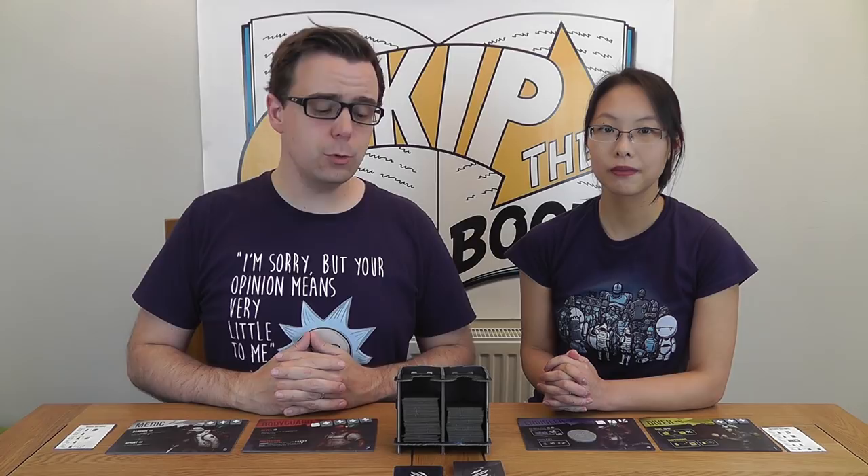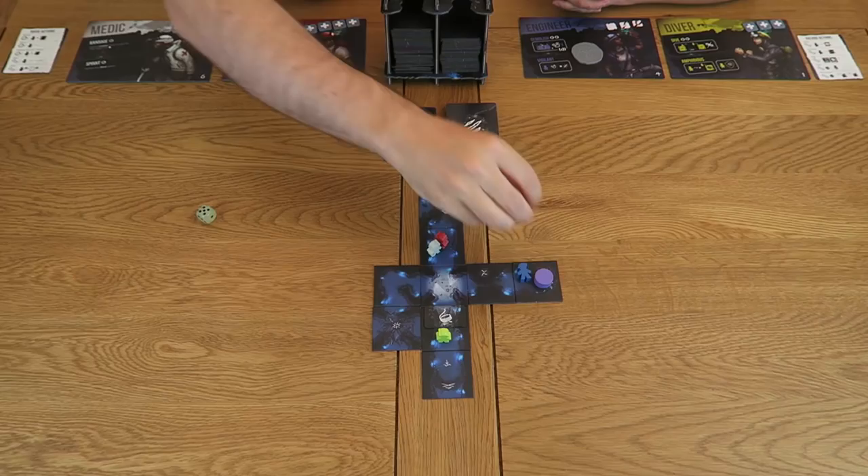This turn there is a horror on the board, so we complete the horror phase. During the horror phase — or whenever a horror hazard card is drawn — any horrors on the board move one tile towards their closest victim. Horrors cannot move through solid walls but can move unimpeded through any tile type. If two or more victims are equidistant from the horror, it moves towards the victim of the lowest rank, as indicated by the number on the bottom right of your caver board. If a horror is more than seven tiles from its closest victim during movement, it is removed from the board.